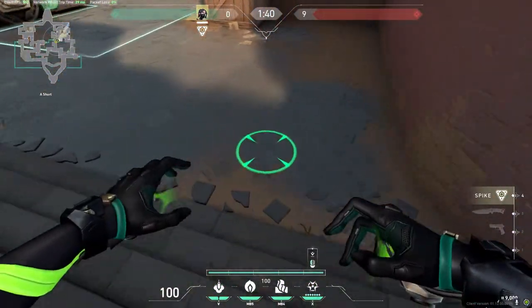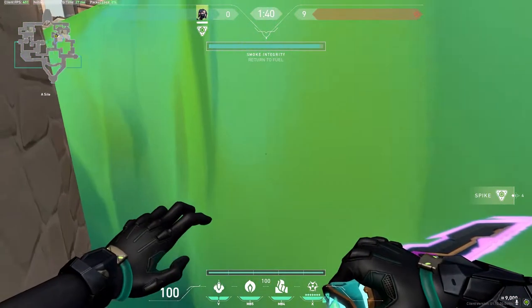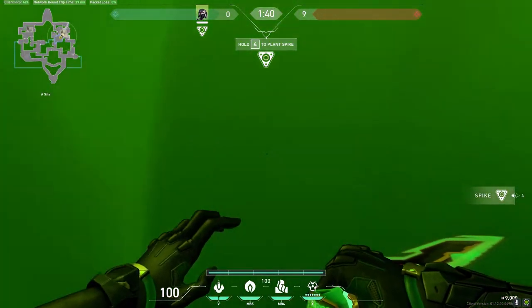And for the ult on A, you just come in between here and use your ult, and your teammates have a little hidey-hole here. And that's pretty much it.